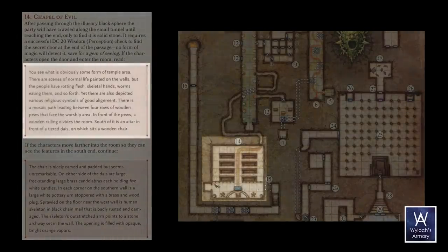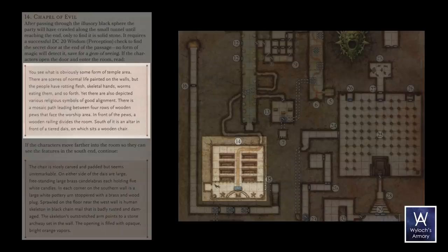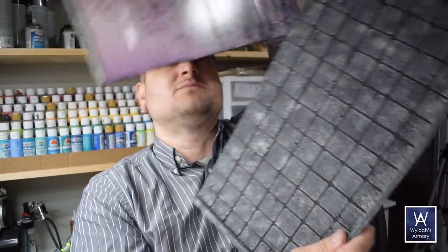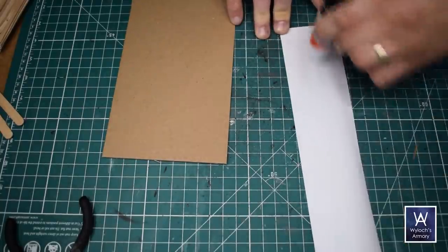You see what is obviously some form of temple area. There's paintings on the wall, etc. There's a mosaic path leading between four rows of wooden pews that face the worship area. In front of those is a wooden railing, and in front of that is an altar in front of a tiered dais upon which there is a wooden chair. What about that mosaic path? Why isn't it in the tile? Well, the answer is these are a lot of work to make. It's a huge room, it's a square, and it's got walls on all four sides. I may want to use this outside of the Tomb of Horrors, so it would be silly to hard code its purpose just for putting that mosaic tile down. Instead, we're going to make a drop-in or overlay piece. I reused that exact same Photoshop that I did for room 10, then used glue stick to attach it to chipboard so I wouldn't get too much warping, and cut them out. Piece of cake — so they drop right in.